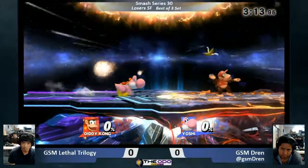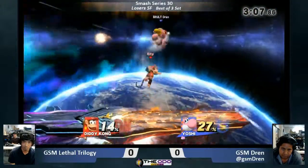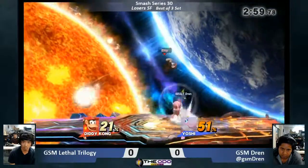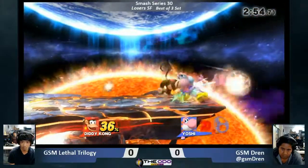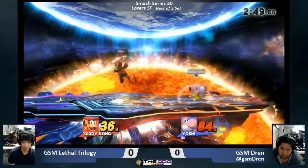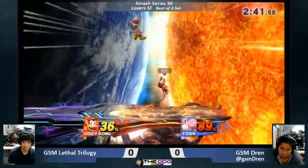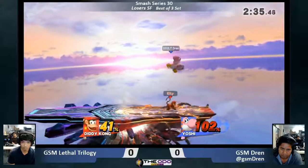Dren's not liking that situation with lt having banana in hand — he just chooses to jump away. You want to play safe so you can slowly rack up that lead. Oh my god, he shielded after the fair. Diddy's fair — that is a very good move. You are not fast enough to challenge this point-blank. Diddy does not skip leg day. Dren's just not getting his gameplan going right now, which is to hit with a lot of fairs, but Diddy's fair range is just keeping lt in punish range.